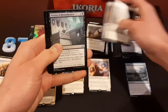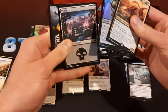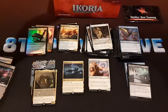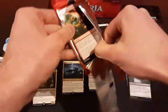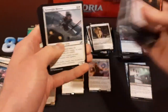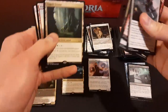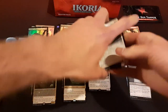Bastion of Remembrance right there. Nothing good on common. Frontland Felidar, not so much. Savai Triome — awesome! Yeah, definitely a good start to this box here.